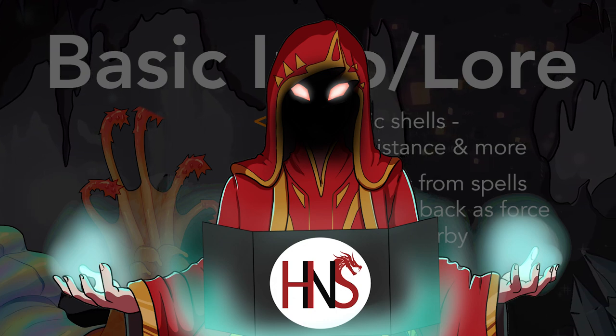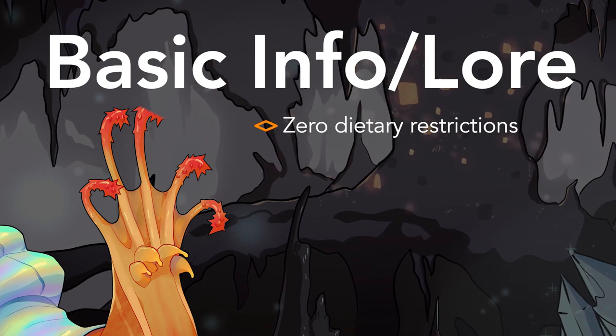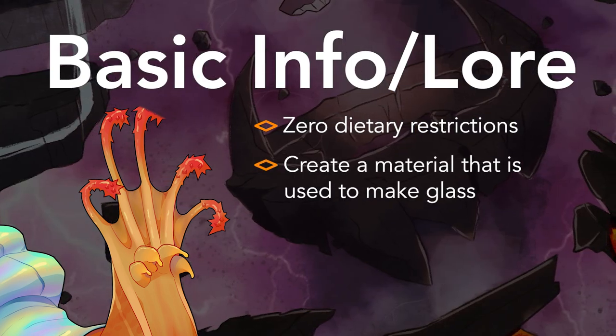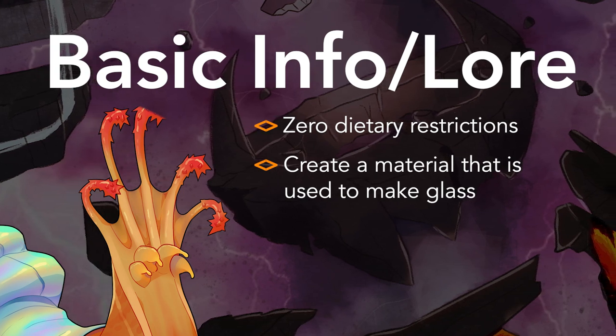So obviously these are traits many creatures would desire. When it comes to their special lore abilities, flail snails consume all they slither over, including rocks, dirt, and sand. They also leave behind a glassy residue that can be used to create glass structures everywhere they stroll.